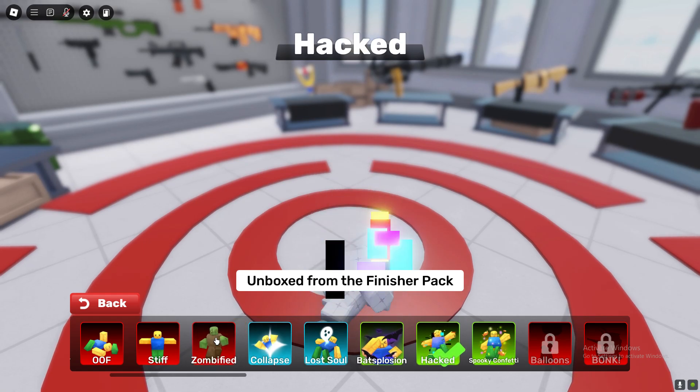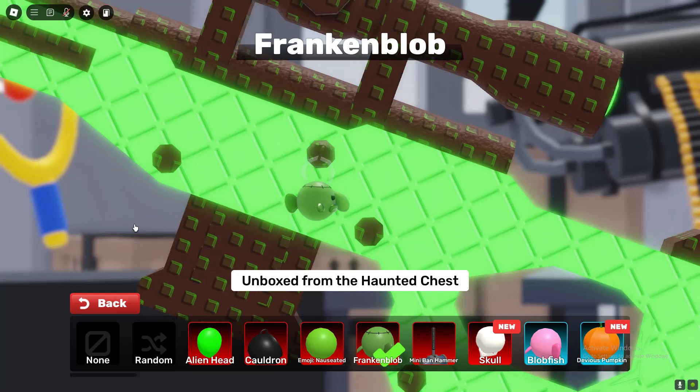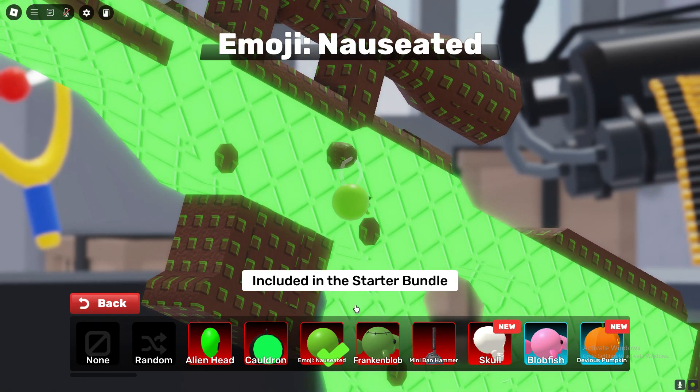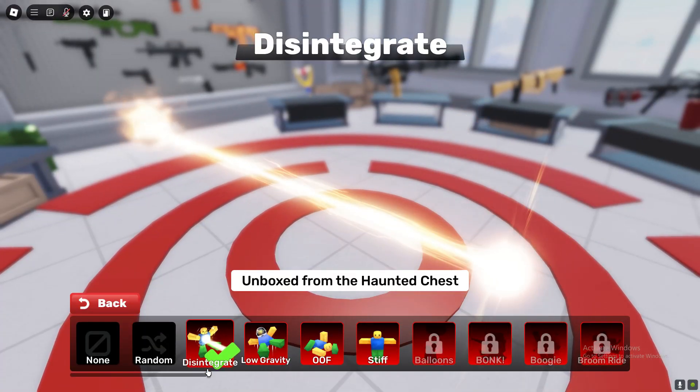We also got Spooky Confetti. Pretty good guys! We got Franken Bob — look at its nose, it's funny. We also got the Cauldron which is pretty good, pretty cool, not gonna lie.